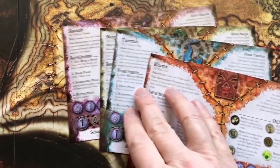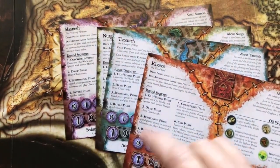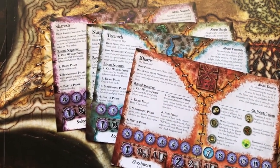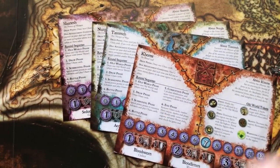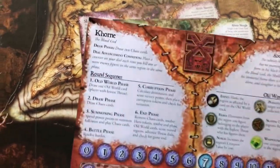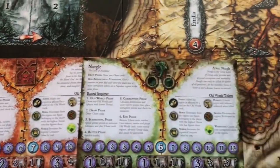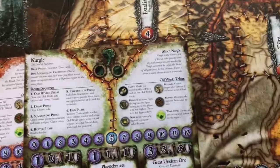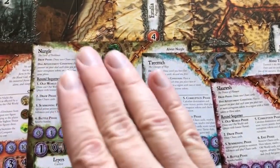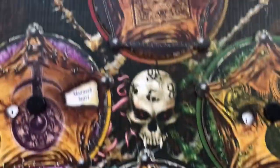Each player will choose one power sheet depending on which of the ruinous powers or gods they want to play: Khorne, Tzeentch, Nurgle, or Slaanesh. You can do that by consensus, or if nobody can decide, you randomly distribute one to each player. If you're playing with three players instead of four, you'll return one of the power sheets to the box. Once you've decided who's going to be what, you go in a certain order: the Khorne player is always followed by the Nurgle player, then the Tzeentch player.